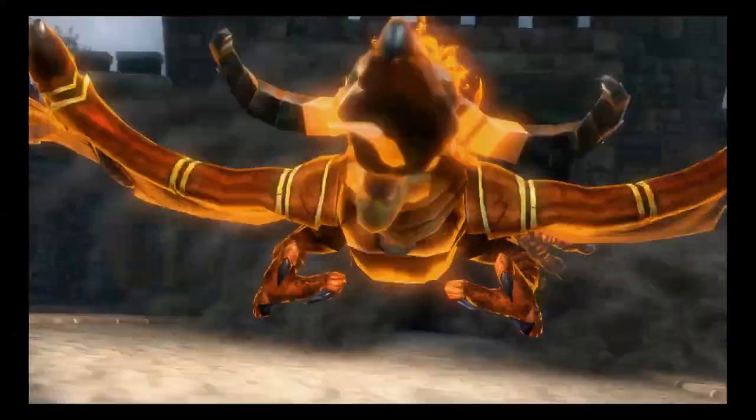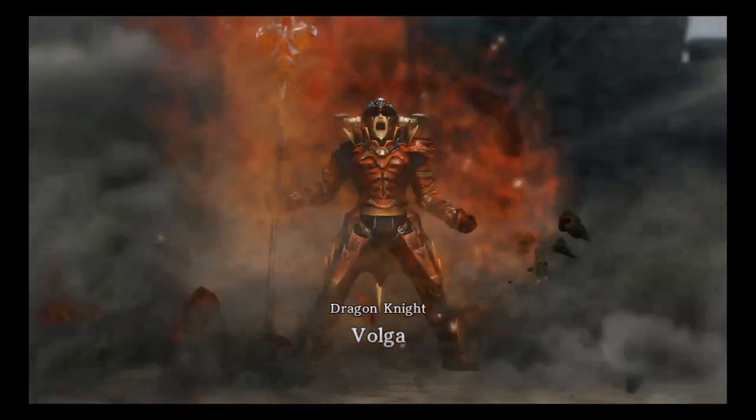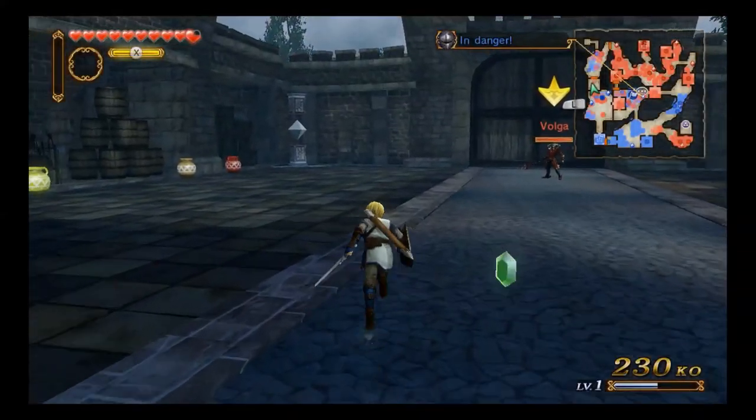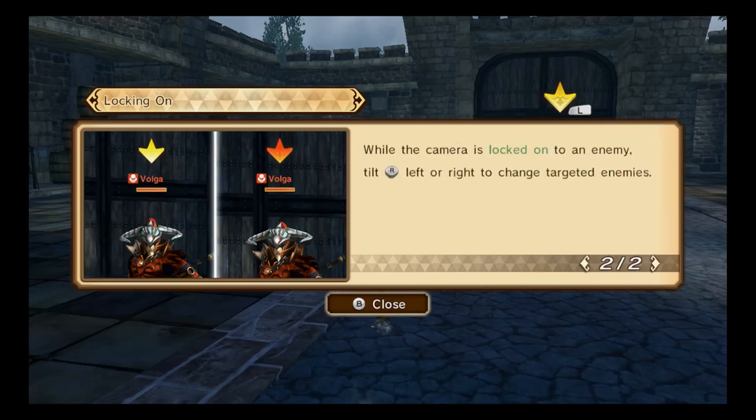Are you crazy guys? Badass. Dragon Knight Volga. By clicking R or pressing L, I can make the camera... oh it's click. I didn't know I could use R.